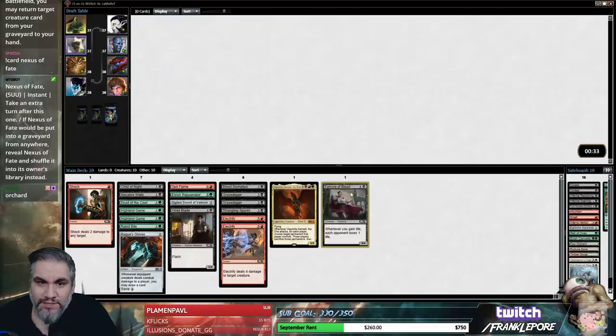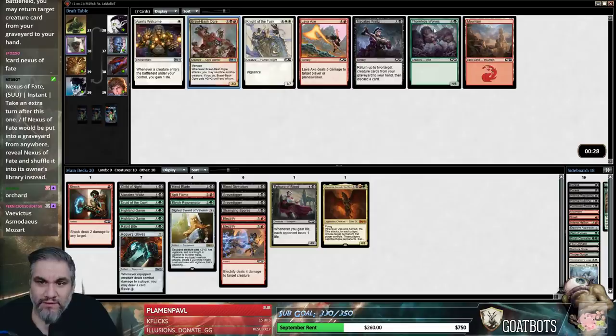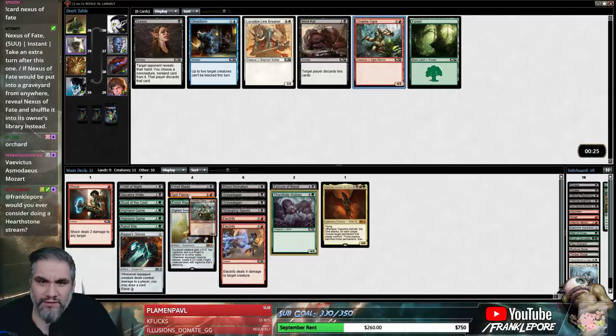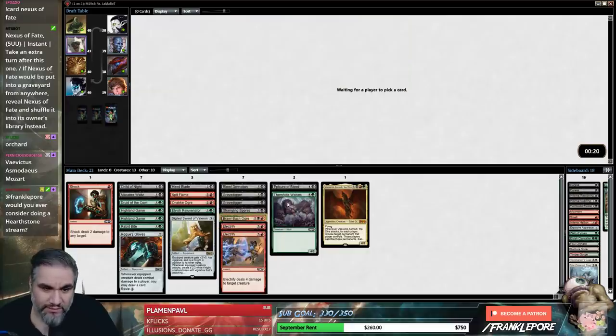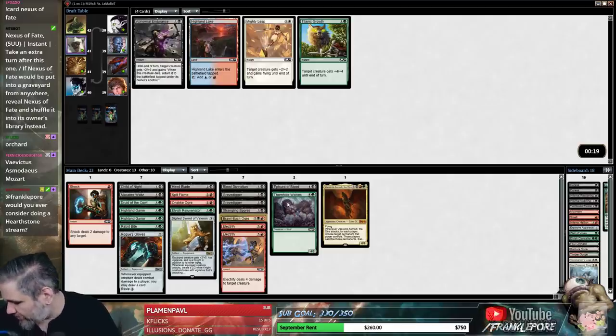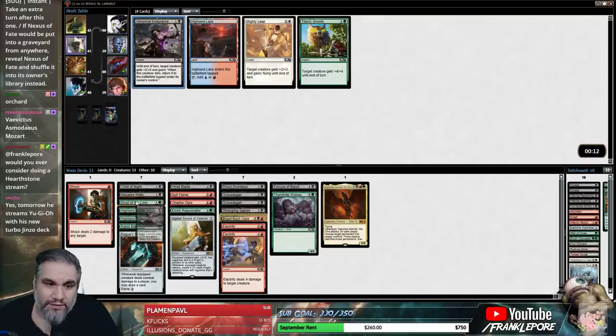I'm gonna take the Epicure — we don't actually have any five-drops. Good lord, these Brawl Bash Ogres are super late. I want to take the five-drop. Actually, this guy is fine — let's go with Rabid Bite. Okay, well now you're not getting this one — that is way too late. I do Hearthstone streams pretty regularly; I was gonna probably do one this week because the new set comes out.